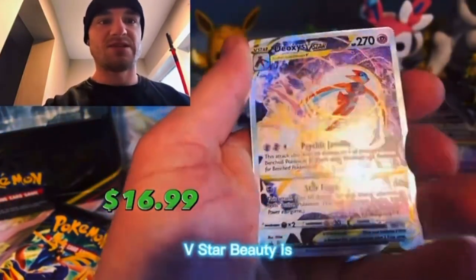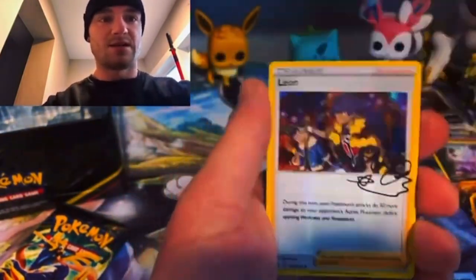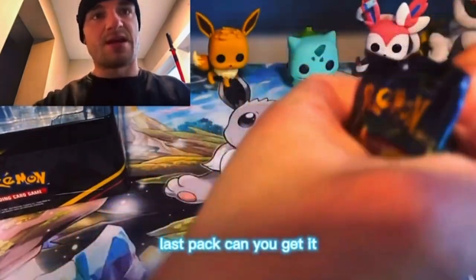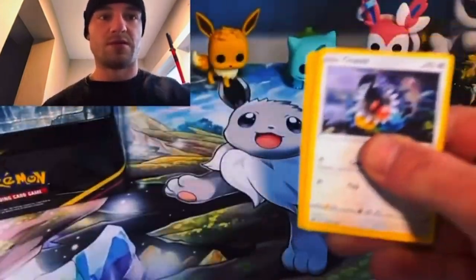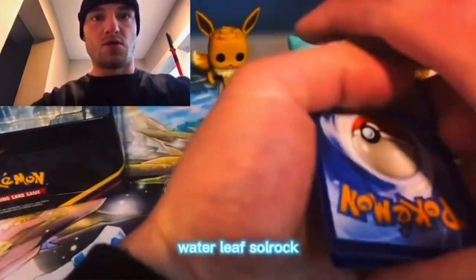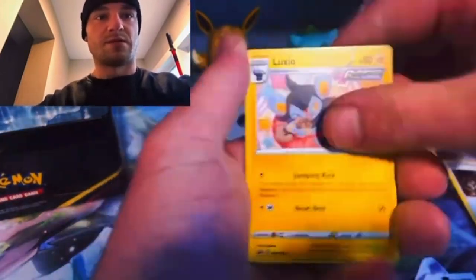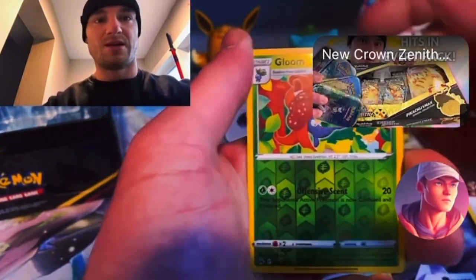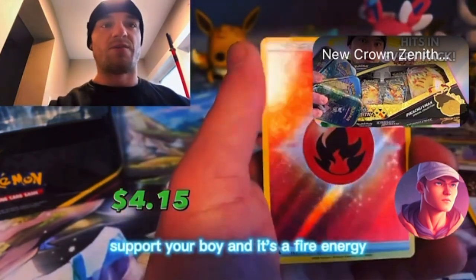Deoxys V Star — beauty is! In Leon's signature. Last pack — can we get it? Can we pull something to make these tins worth it? Water, leaf, soul rock — guys like, comment, subscribe and support your boy, okay? It's a fire energy.